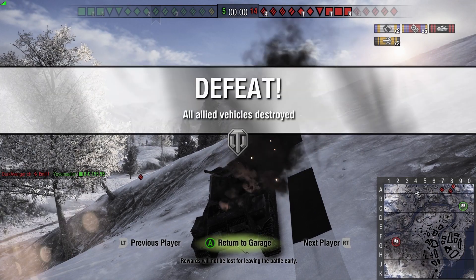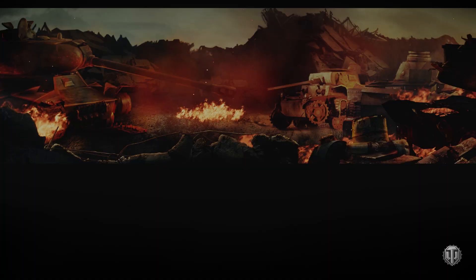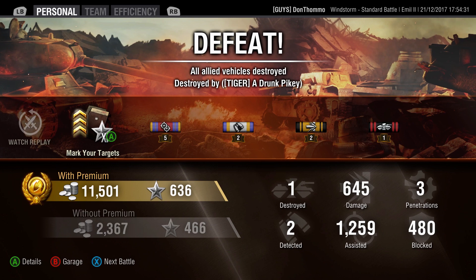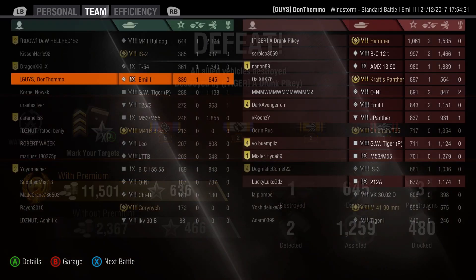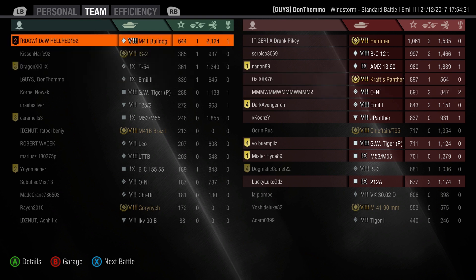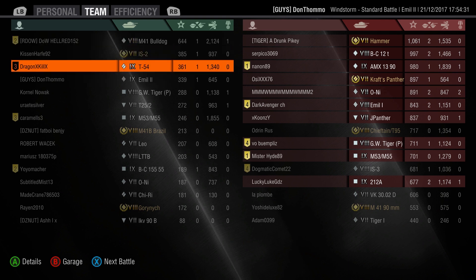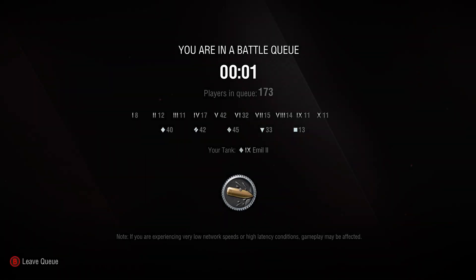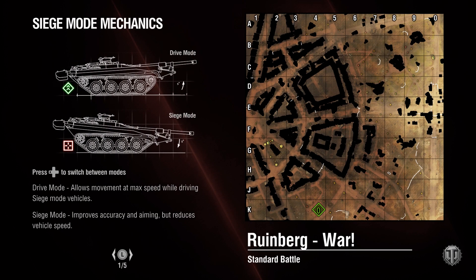Well ladies and gentlemen, would you believe it - we got absolutely annihilated. We destroyed five enemy tanks in a pretty pitiful team display. We did manage to get 2k combined, mostly from that Tiger that got wrecked at the beginning. The Bulldog didn't make a bad show of himself, but the team didn't really show up. I was surprised - I'm pretty sure I fired into the hull of that Emil 1 and bounced, which felt weird, it felt like that shouldn't happen. We'll see what we can do on Ruinberg.